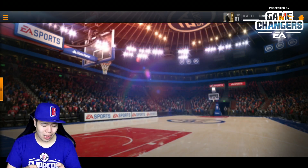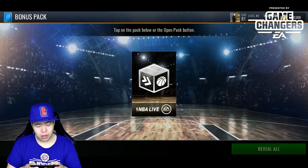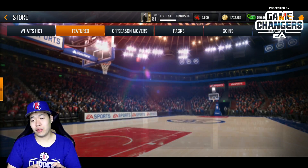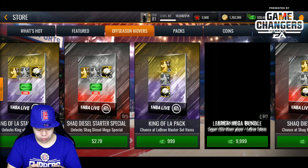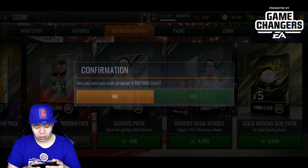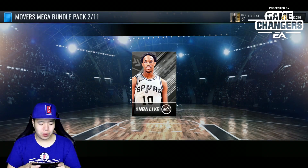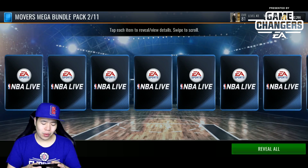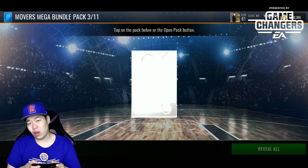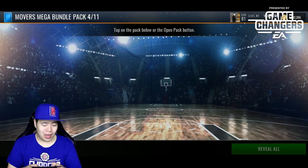I guess we can put Russell Westbrook somewhere. I don't have any coaches so we might open the coach pack and claim our bonus pack. There's also a new mode — I forgot the name — where you can get like 84 overalls, it's a grindable event and I like that. We're also gonna do a mover mega bundle just to make the video longer. I wish I had grinded the campaign on this test server to try to get players like Kevin Garnett — those 82 overalls. A 79 overall from these mega packs is actually pretty solid, so I like this mover mega pack.